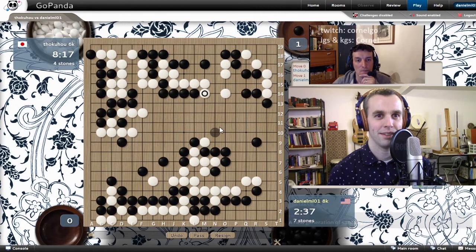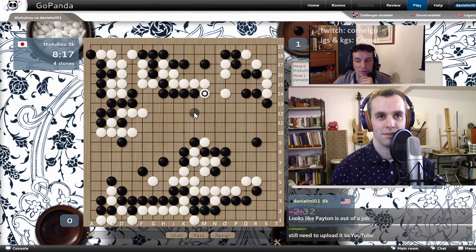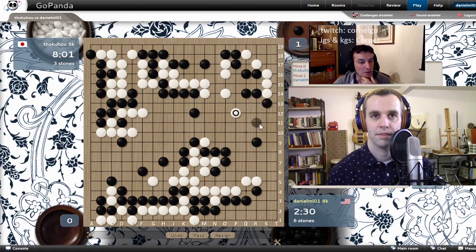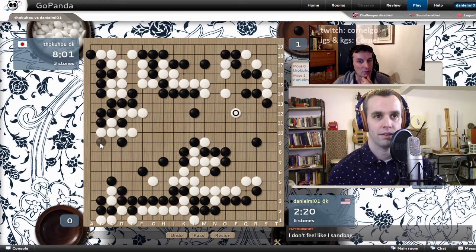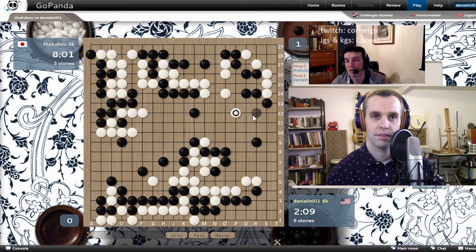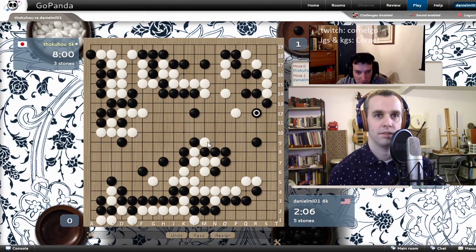The opponent is trying to come out and live. I think I could just make an Atari on that stone — like M13? You should just jump L12. If you hane at M13 and he blocks N13, you give him some eye shape. Like this, you jump, you go out quickly, be safe. He might play Atari L10, but who cares. If you become very strong here, then you can surround the left group playing B8 — no base, a new target.